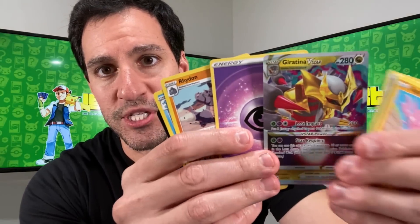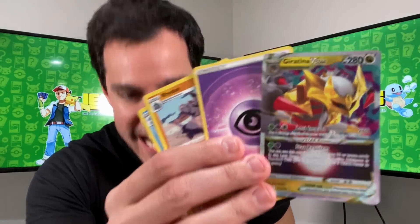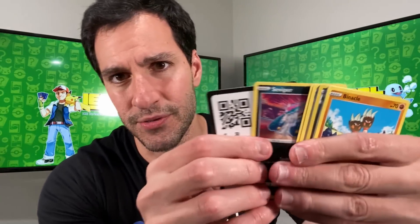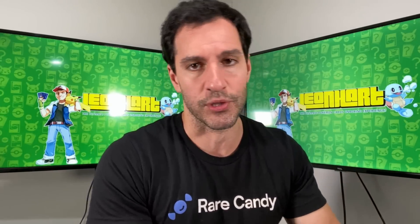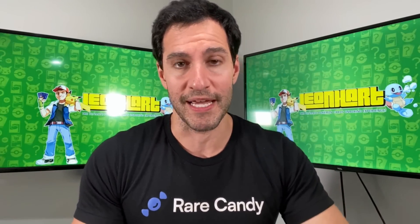Getting into some Lost Origin packs. Let's see what we can do in the newest Pokemon set as we get a lovely Giratina V-Star from the first pack. The top two cards from Lost Origin are of course the Giratina alt art and an Aerodactyl alt art. The Giratina alt art was going for over $200, and the Aerodactyl was around $100. The third most valuable card is a Rotom alt art, which was around $50 at the time of recording. There are lots of cool artworks in Lost Origin.